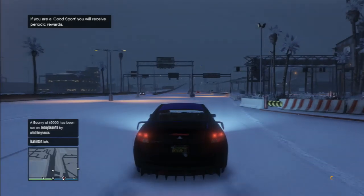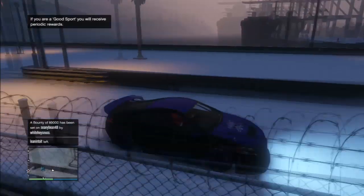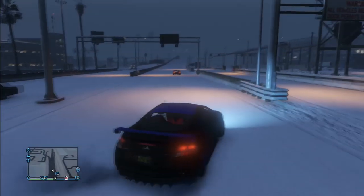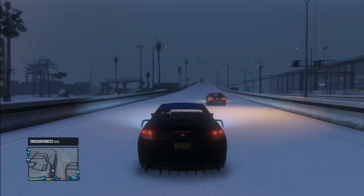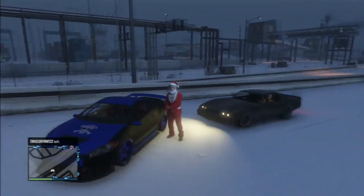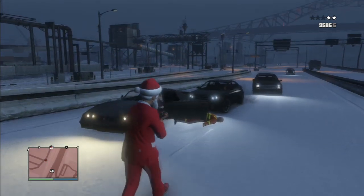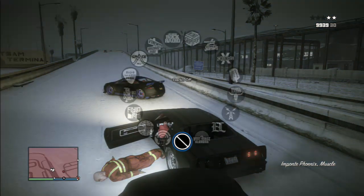We're coming into a new session now. This may take you a couple of tries, or could happen on the first try. I got really lucky here — I stopped, turned around, and coming up right behind me is the Imponte Phoenix. That is just pure luck honestly. It could happen to you but it might take a few times. Just start a new session and you'll get different cars each time until the Phoenix spawns. This is the only one I saw while driving around.